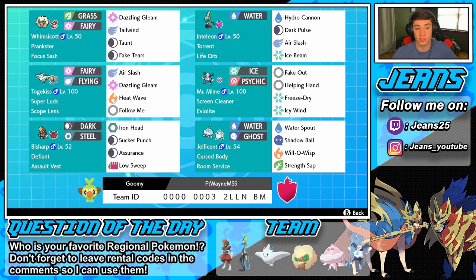Then we have Bisharp with Defiant and Assault Vest. I'm a big fan of Bisharp — it's fast, hits hard, and especially with Defiant, if they go for Intimidate right off the bat I can throw out my Bisharp, get that attack boost, and get rolling. It has Iron Head for STAB, Sucker Punch for STAB, Assurance for STAB, and Low Sweep for fighting-type coverage. Finally, Jellicent works well against physical attackers with Will-O-Wisp to halve physical damage and Strength Sap to drop physical attack and recover HP. It's holding Room Service to lower speed once Trick Room goes up.